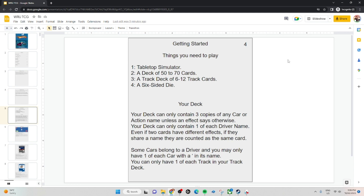Some cars belong to a driver — they'll have an apostrophe in their name, so instead of saying Deora 2, it'll be Vert Wheeler's or Vert's Deora 2. If it has that apostrophe meaning it belongs to a driver, you can only have 1 of that car, so you're not using 3 of someone's personal car. For your track deck, you can only have 1 of each track, unless a card effect says otherwise.